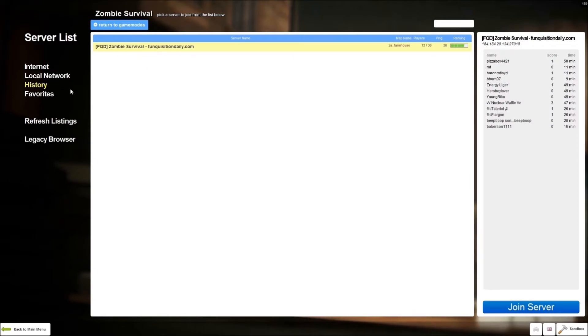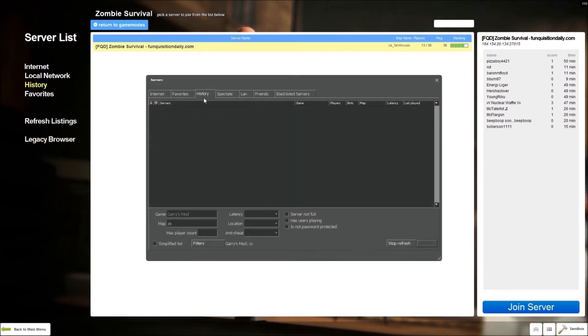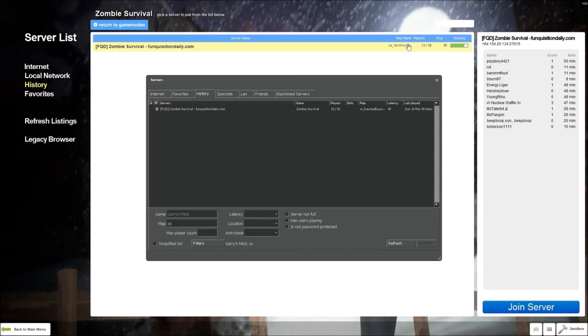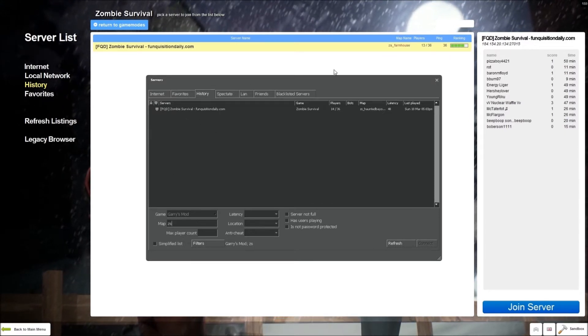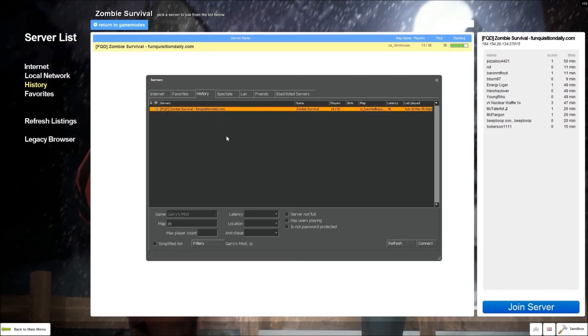And I want it to just go to favorites — you don't have to click around all this stuff. So you're going to need to go to Legacy Browser, then History, and look up this ZS map. Because if you look over here, the map name is ZS Farmhouse, but you just have to type in ZS — just the first two letters. Then right-click on it and add to favorites.